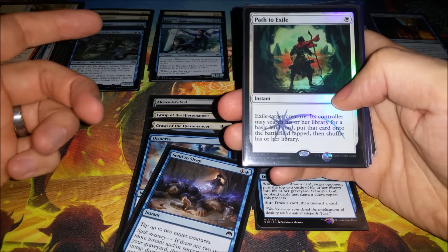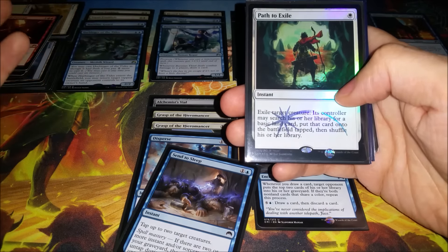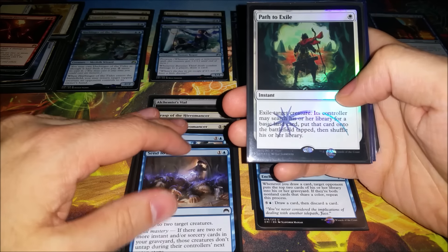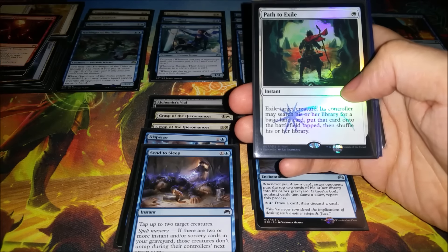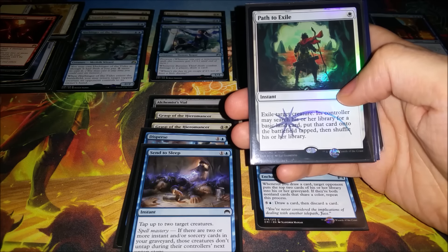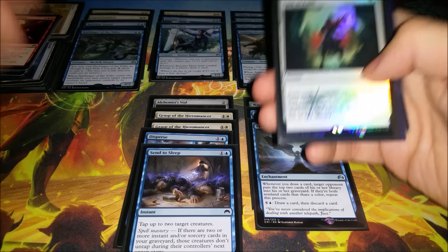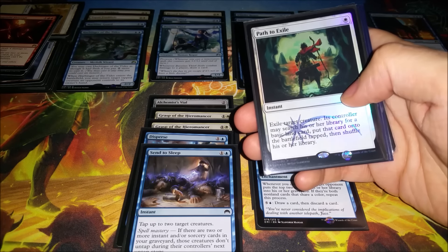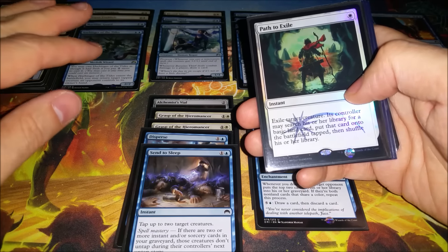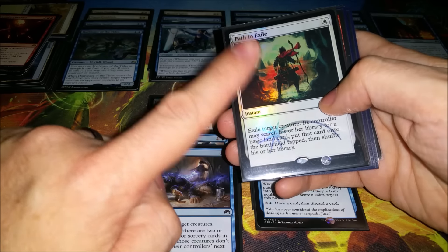The second trade came out to right around $200. The guy was trying to build affinity and I had a full art Arcbound Ravager from Darksteel, plus a bunch of stuff including commons and uncommons. I had part of the deck put together from like three years ago just sitting in a deckbox, so I brought it. I traded the Ravager, three Master of Etherium, four Steel Overseers, Ornithopters, Frogmite — he didn't have any of it. Basically traded about 60% of a modern affinity deck, and I got this promo Path to Exile.